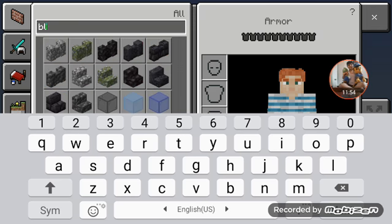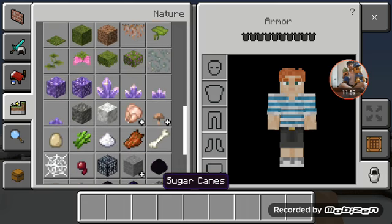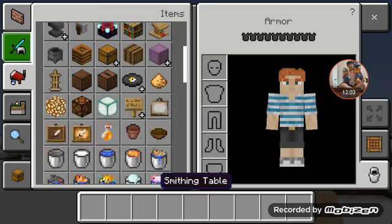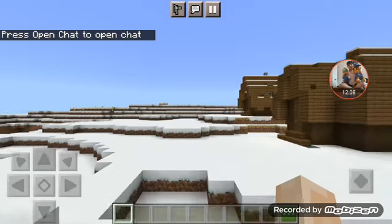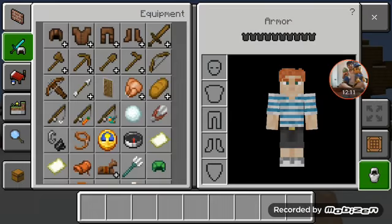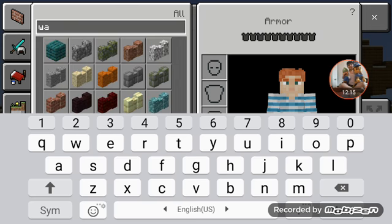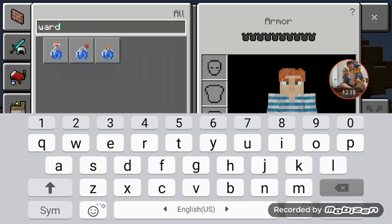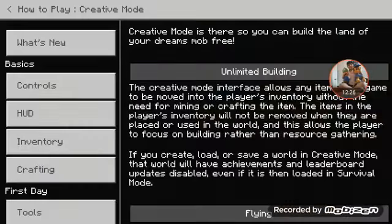Let's search for some different textures — nope, we can't see anything. Let's search for 'warp' — it's just only warped. I don't want this again — don't go to the Nether.